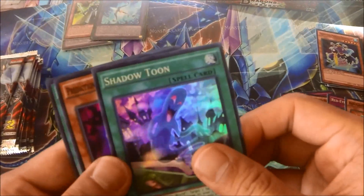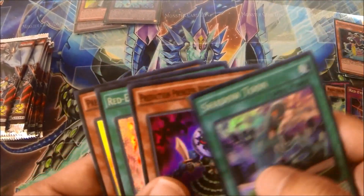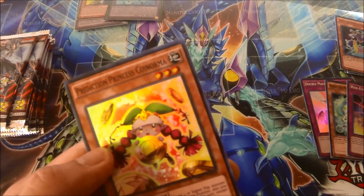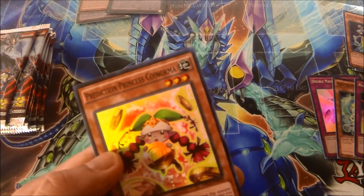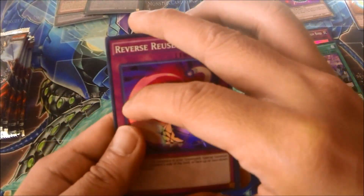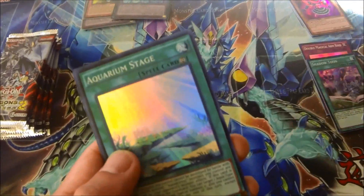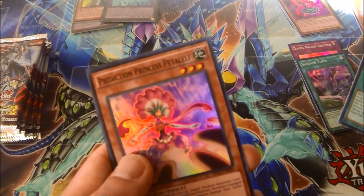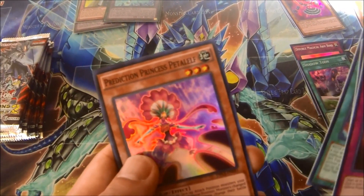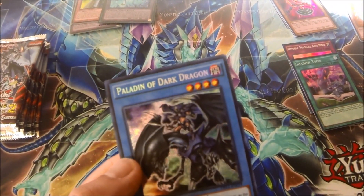We have Shadow Tune, Prediction Princess Astro Morrigan, Red Eyes Transmigration, and Prediction Coin Norma. Next pack: Reverse Reuse, Prediction Princess Crystalline, Aquarium Stage, Prediction Princess Petal Elf, and Paladin of Dark Dragon.